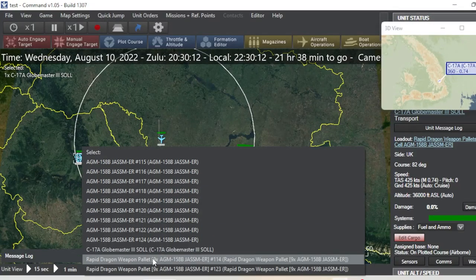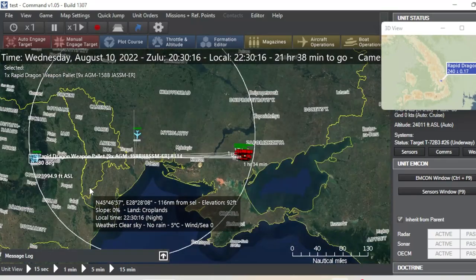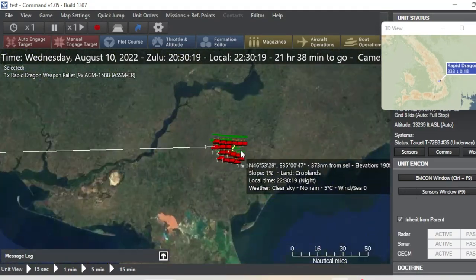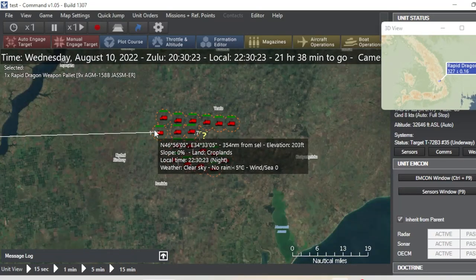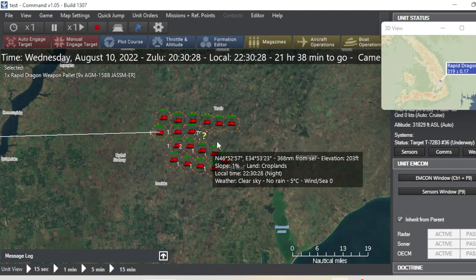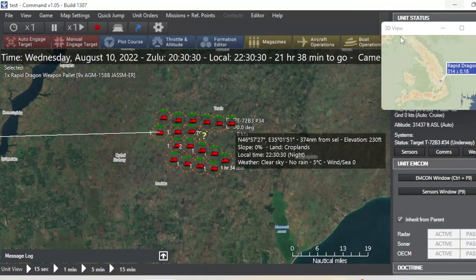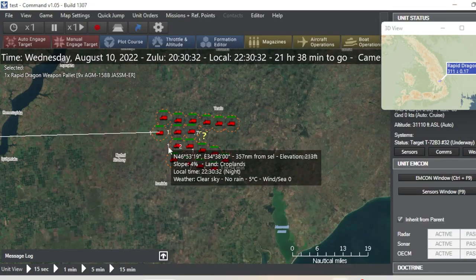Come right back over here. We need to select the correct Rapid Dragon. It's going to tell us — nope, that is not the correct one. Come back down here, select that one. This is the correct one. As you see now, one's been allocated — there is one missile. We don't need to worry about that one. Shift F1. Just begin. I wonder if it's going to let us — let's see if we can break this game again. It's not going to let us. That's fine. We're not going to break it right now.